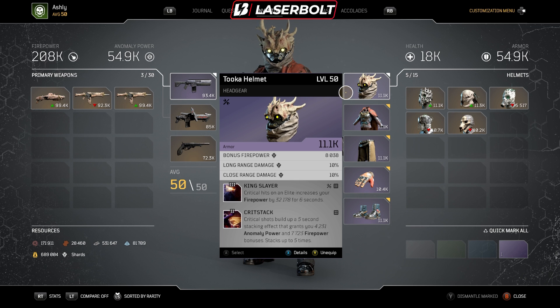For helmet mods, we're running Kingslayer — critical hits on elites increase your firepower by 32k for 6 seconds. We're also running Crit Stack — critical shots build up a 5-second stack that grants 4k anomaly power and 7k firepower bonus, stacking up to 5 times. Really important there as well.